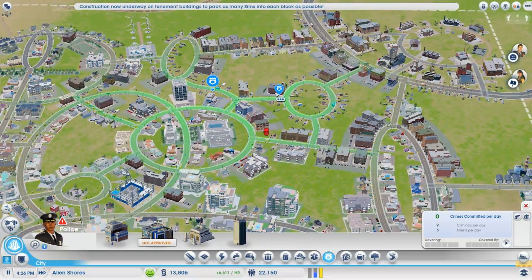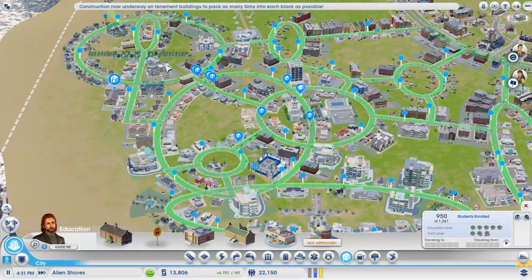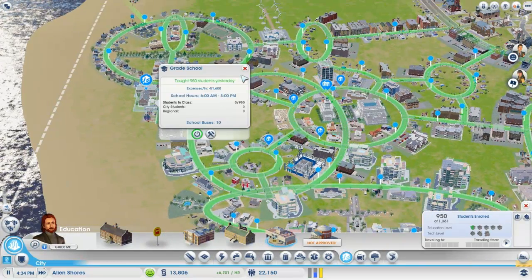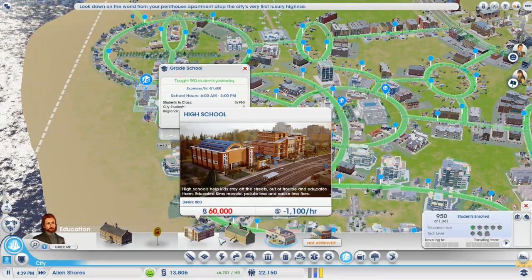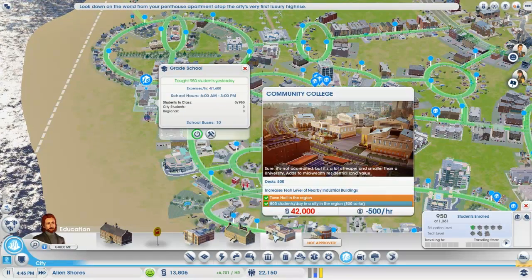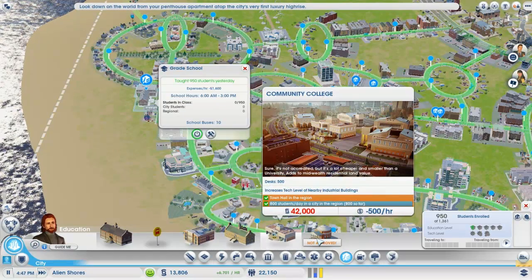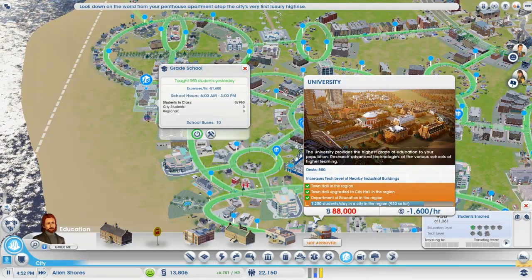Why are you stuck in traffic so much there? We might have to look at that bottleneck situation. Education — we are putting a lot of kids through school right now. I think we want to go get a high school, although we're going to have to spend a lot of money. We might do a public school at some point too. Oh, we have a department of education — awesome. So that's good news.